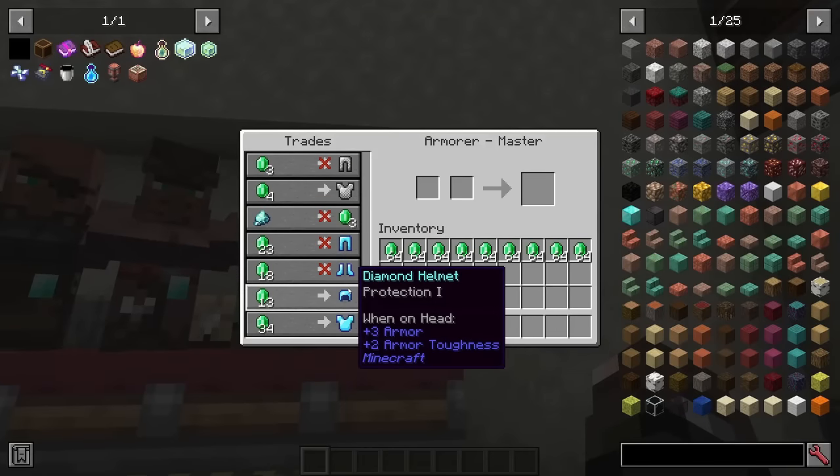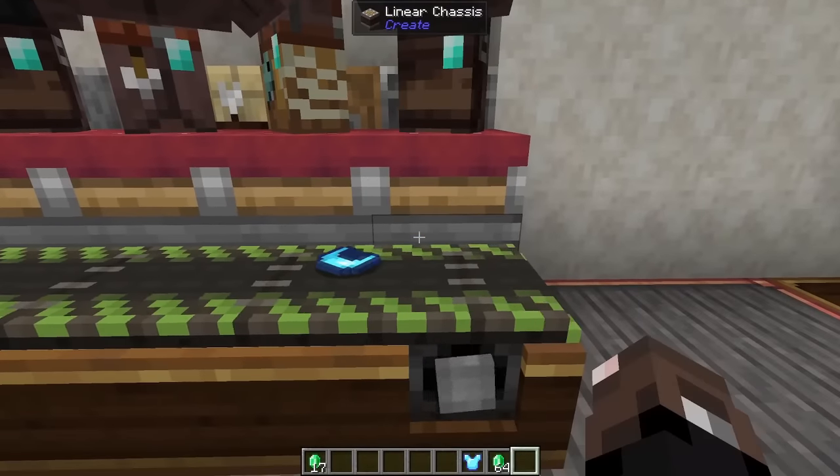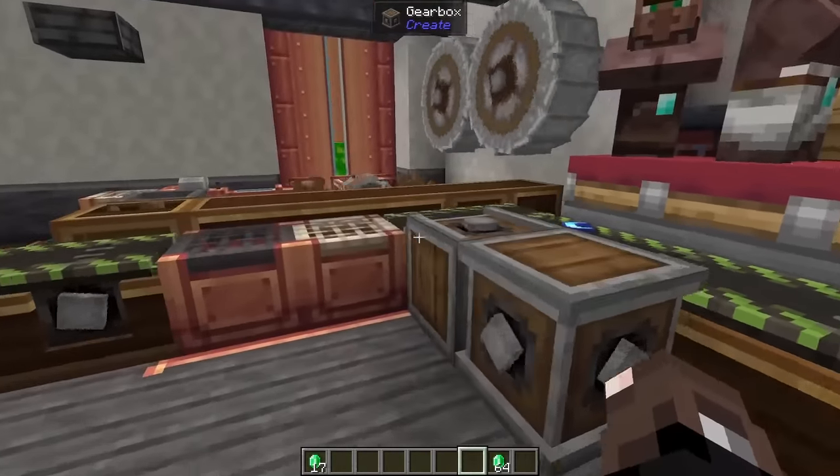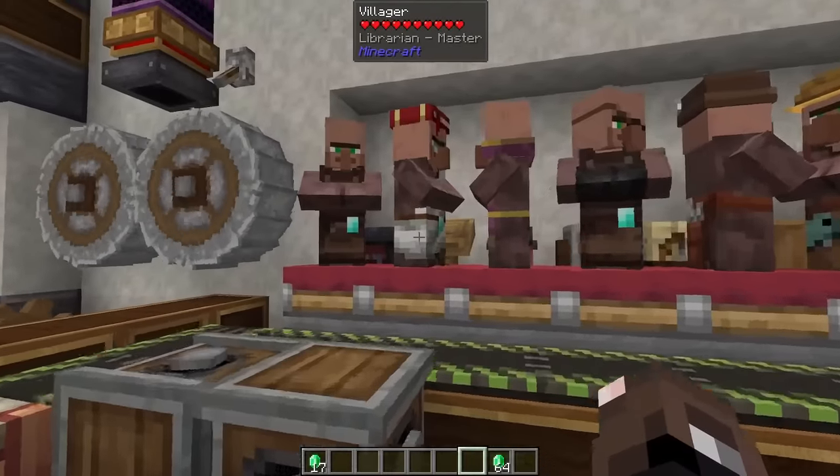To automate this, all we want to do is go to our villager of choice, trade up for those items, throw them onto a belt that'll pass over a disenchanter, get them unenchanted, and we can collect that experience.